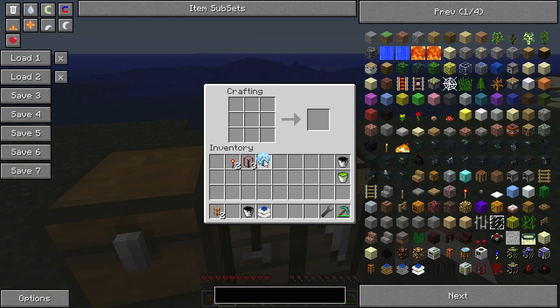Cool. Now we've got all the parts needed. All you simply do is put the gold gear in the bottom, the tanks around, and redstone torches - and there is your refinery.